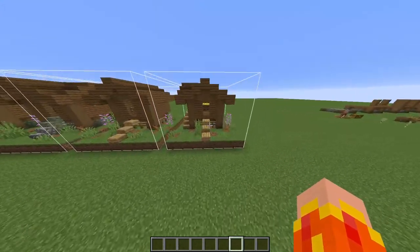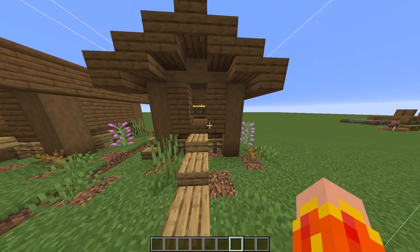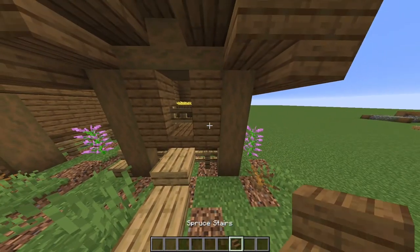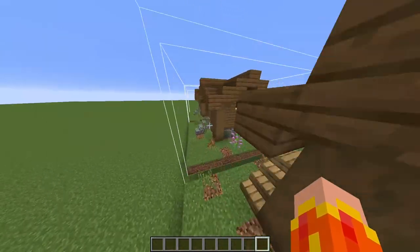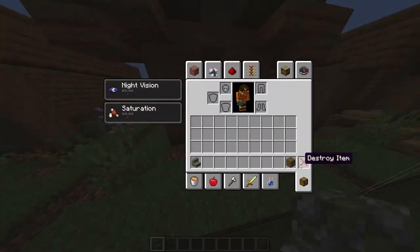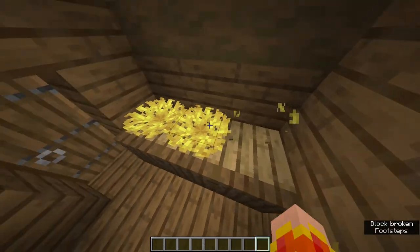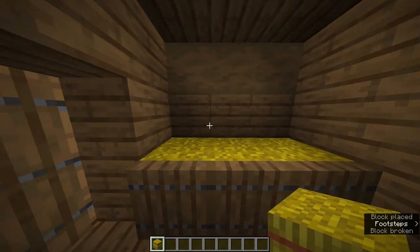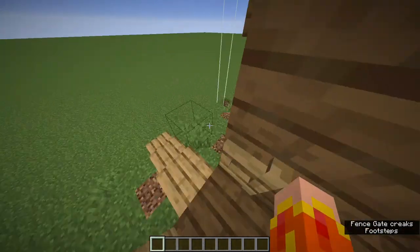Before I begin I would just like to let you know that the materials used here don't really matter — what matters is the shape itself. I just think that spruce wood and oak wood work well together, or spruce wood with mossy and normal cobblestone. But really you can use anything for this. You can also swap things out with hay bales if you don't have the right tools or you don't know where to find horn coral or coral reefs.